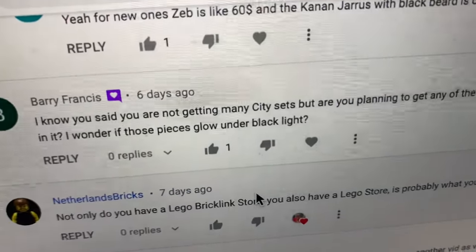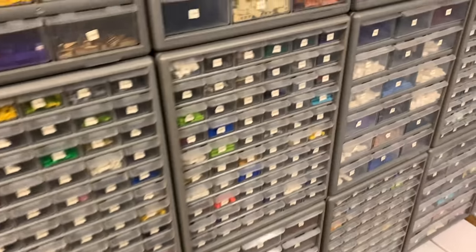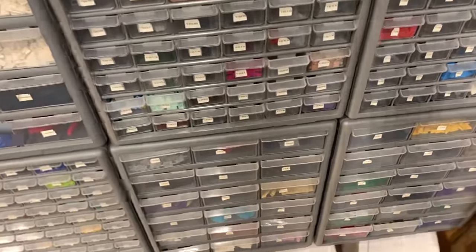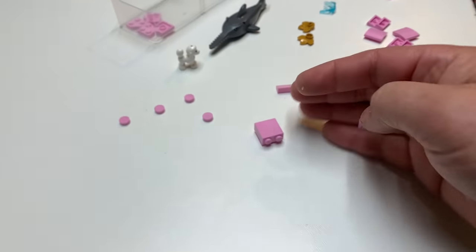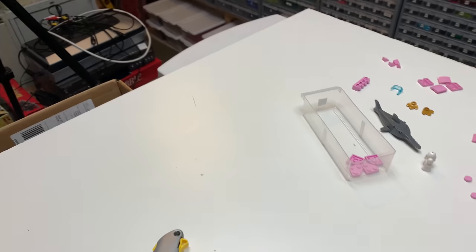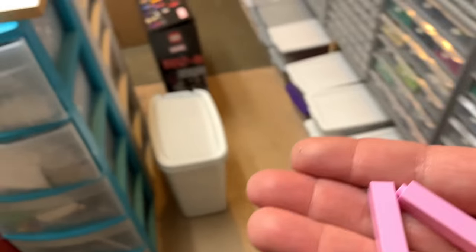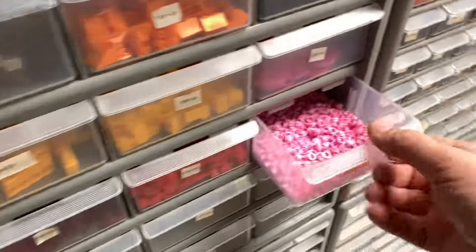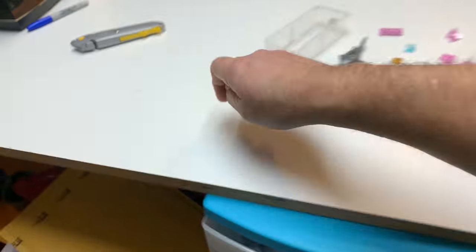Barry Francis asked a really good question: 'I know you said you're not getting any City sets, but are you planning on getting any of the City sets with the new highlighter yellow pieces?' Yes, I am. I really want a highlighter yellow brick. I thought I bought one of the City sets that had the highlighter yellow. I went to the Lego store and I think I ended up only buying the bicycle set, which I don't think had highlighter yellow. I'm going to wait until some of those sets go on sale or there's a discount on Amazon. But I definitely want the highlighter yellow — it literally looks like it's a highlighter. The color. Very bright.